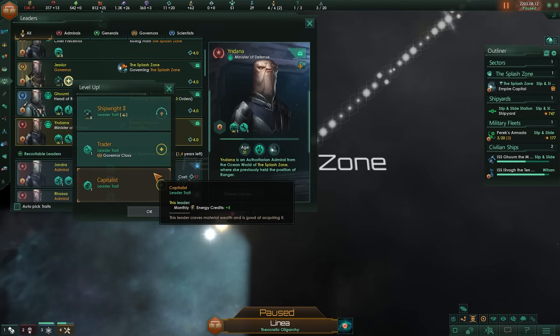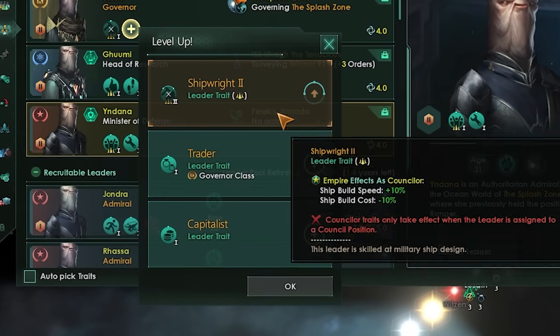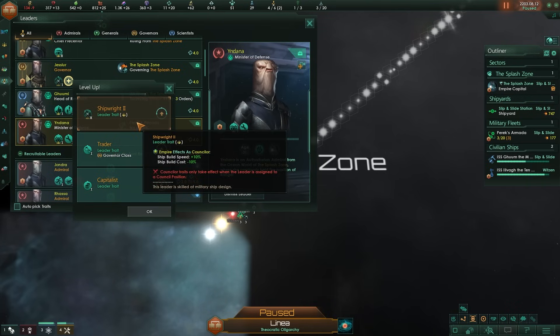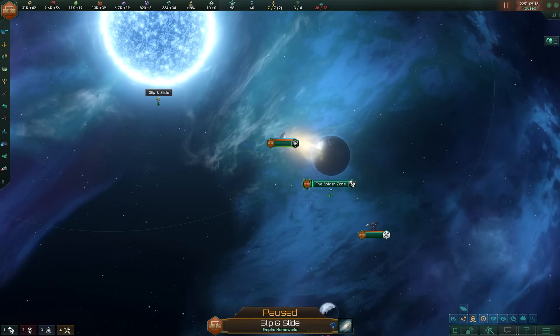We can even upgrade our governor over here - trade value plus 15, build ship as counselor. Trade value is nice I guess. It's time to fast forward the clock.